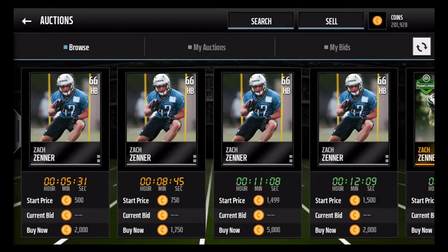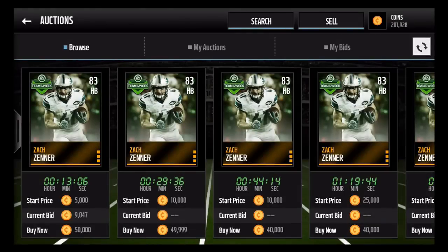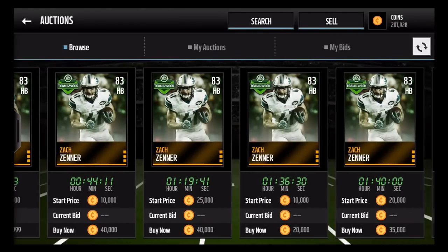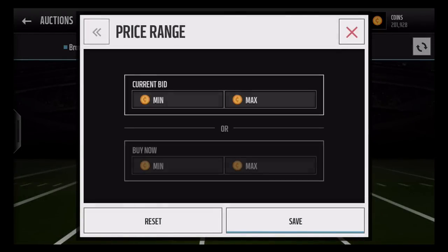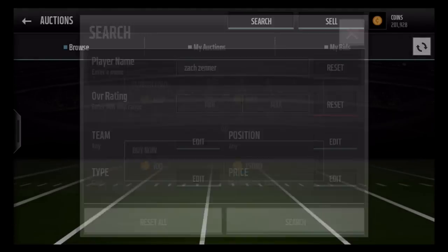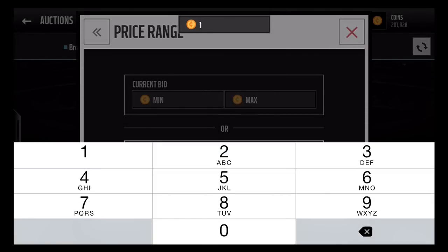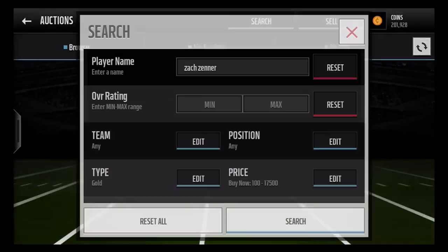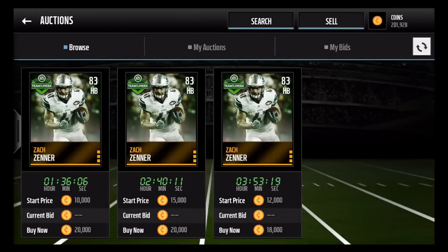His base card is 66 overall and he now has an 83 overall card, which just shows how well he did in the preseason. On the auction house, I can already see listings around 40,000 to 50,000. Let me type in 15,000 — wow, that's cheap. He's going for at least 20k. I'll put him in at 17,500 since the cheapest right now on the market is 18,000. That's a very solid pull — we're getting at least half our coins back from just this one card.